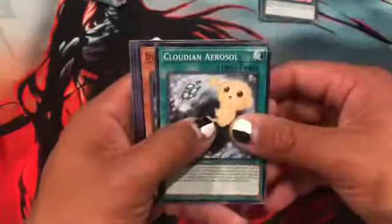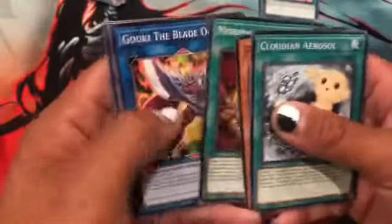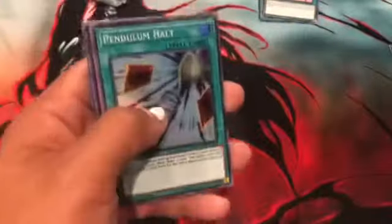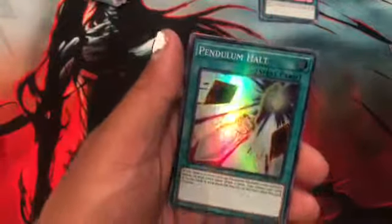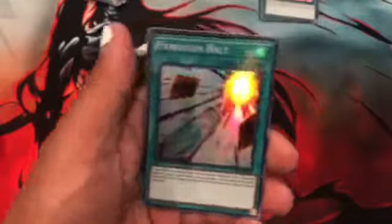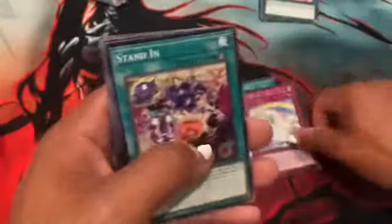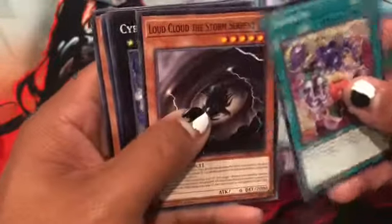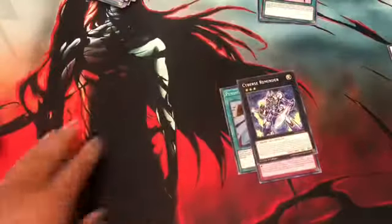If not, oh well — what are you gonna do. Cloudian, Rossaly, Dino Wrestler, Morshilleng, Goki, Pendulum Halt again — this pack opening is telling me to build my pendulum deck, I don't know if I will but we'll see. Weather Rainbow Canvas, Stand-In, Loud Cloud Storm. Well, we got that at least. You can't win them all.